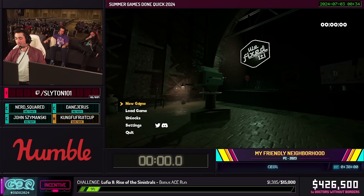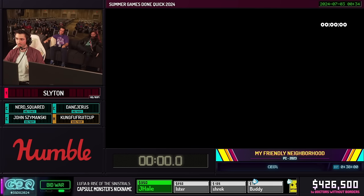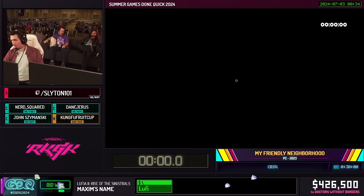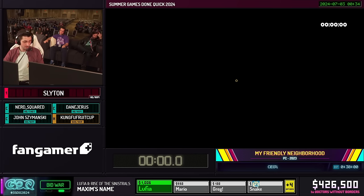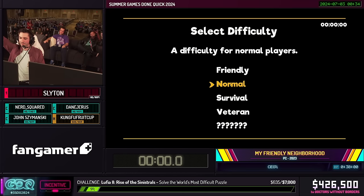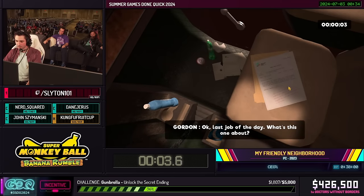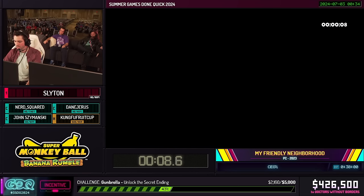All right, we're gonna get right into it. I can explain it as we go. Time won't start until I select the difficulty, so we have a couple seconds here. All right, we're rolling up in our truck. Welcome to My Friendly Neighborhood CEO Percent.